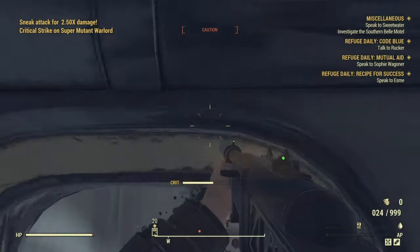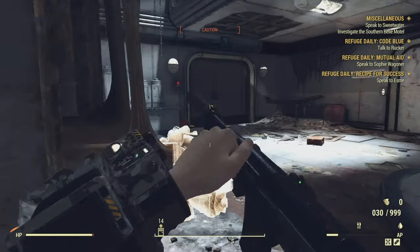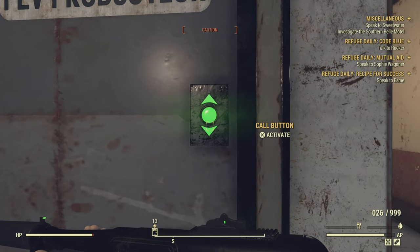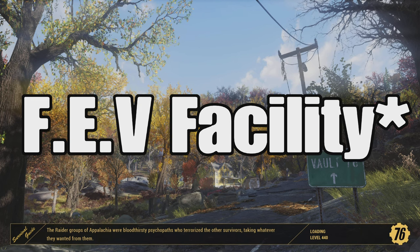It just so happens you can do exactly that. There's a couple of ways of doing it. You can either fast travel out of West Tech, give it a couple of minutes, and then go back inside and all the super mutants should be respawned. Or the second option, which I consider to be a hell of a lot faster, is to find this elevator here. You should come across it naturally whilst clearing out the building. When you find the elevator, you're going to go inside it and go down to the research facility.